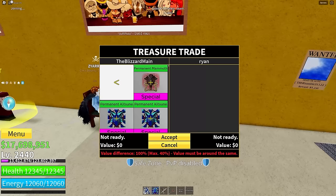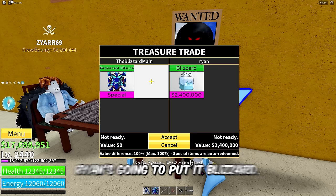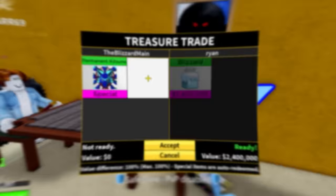I'm actually gonna buy two Katsunes real quick — one for the giveaway and one for the next trade. We're in the next public server. We got Ryan Zayar 69 right here — let's see what Ryan is actually going to be trading me. Ryan's gonna put in Blizzard — I just got Katsune, it's just such a big difference in value because it is 8 million.